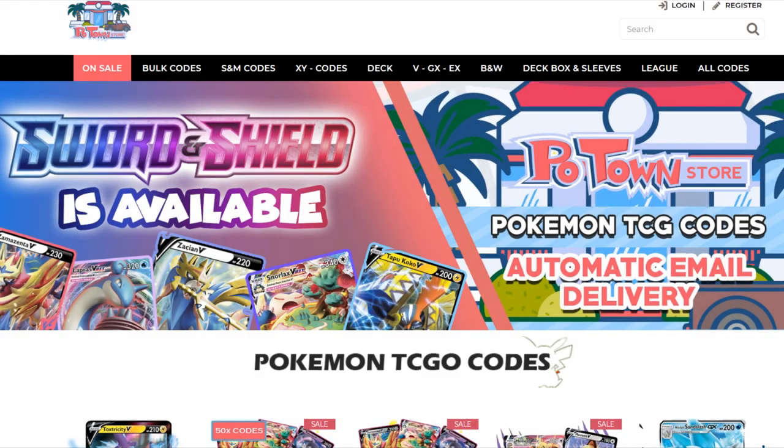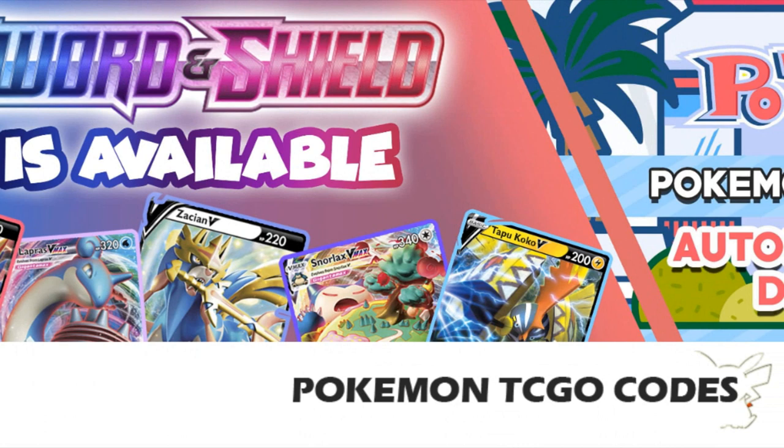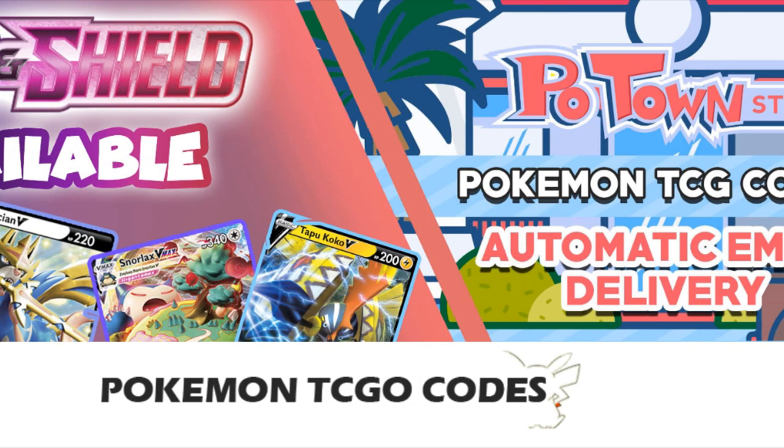This video is sponsored by PoketownStore.com, the place for all your Pokemon TCG Online needs. The new Sword and Shield Online Booster Packs are also available, so definitely check them out at PoketownStore.com. If you use the coupon code ZAPDOISTCG you get 5% off your next order.